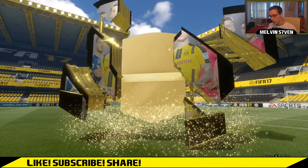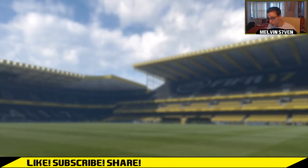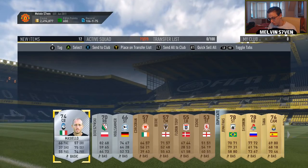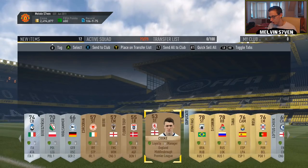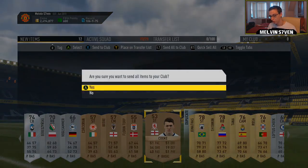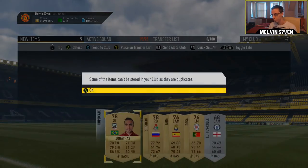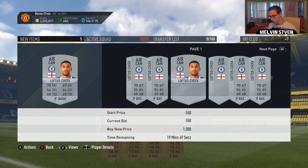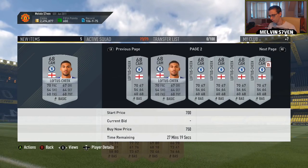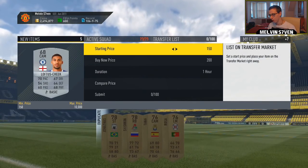Can we get lucky? Well, it's not a rare gold. Is it a rare silver maybe? It is. Cal Sue A — he might go for something. I'm just going to store everything in my club. Oh, we've got Loftus-Cheek — he'll go for a little bit. See what he goes for. Okay, not as much as I thought — about 500 coins.